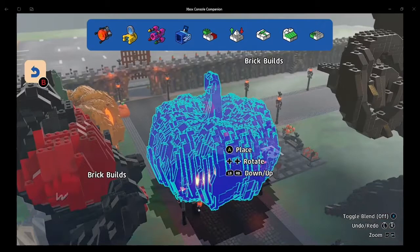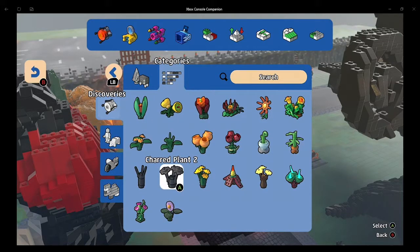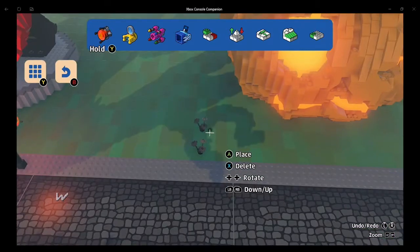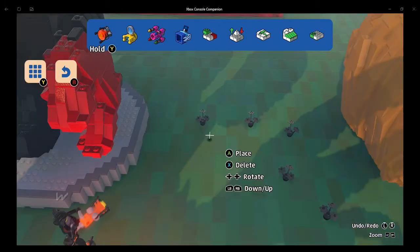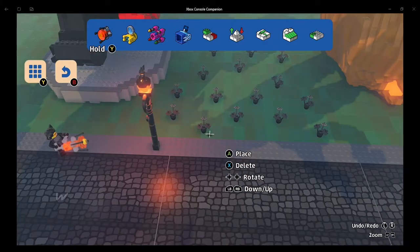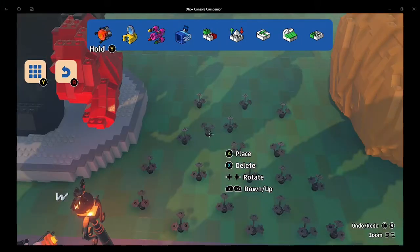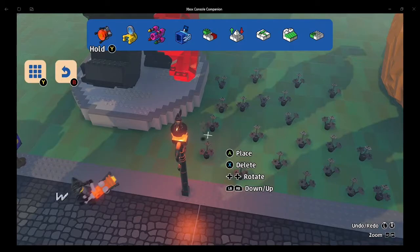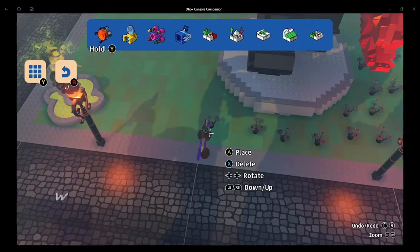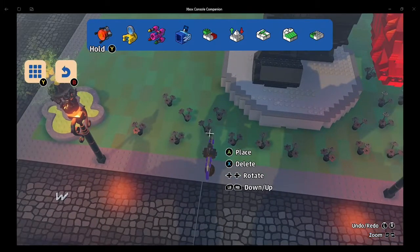Let's place down some flowers - not regular flowers, different kinds. These charred plants - those would look cool. Let's place down a few of those. The rest I may do off camera. Maybe I'll tour you guys the Monster Town - I'll finish this off camera, and then maybe the day before Halloween or on Halloween Day, I can tour you guys the Monster Town so you can see what was kept the same and what I changed.